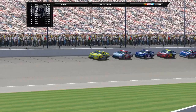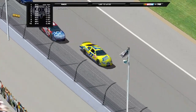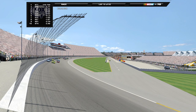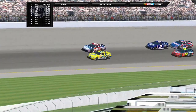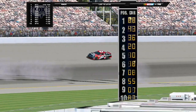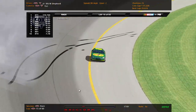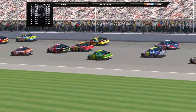Pace car is heading down pit road. Dave Blaney coming to the flag stand and the green flag is out. Kyle Petty with a great restart there — he timed it perfectly and pulls to the outside. Now they're going to be side by side heading down into turn one. We got trouble on the restart here — Morgan Shepherd, racing for Jesus in that 89, and Chris Mack have made contact and gone around on the restart.